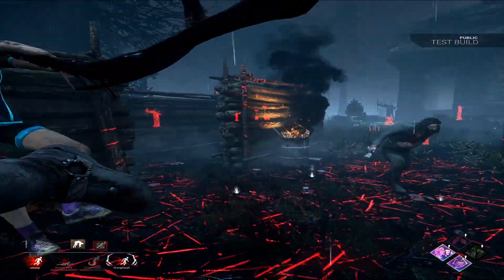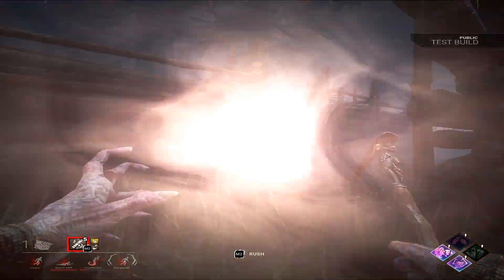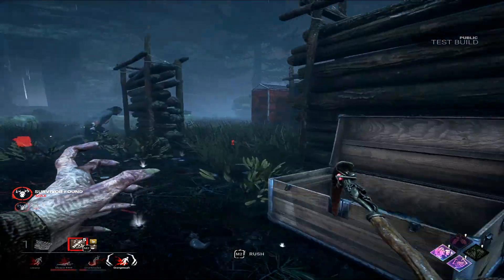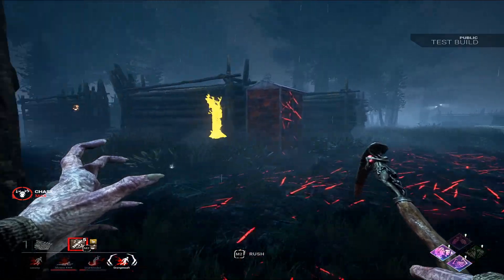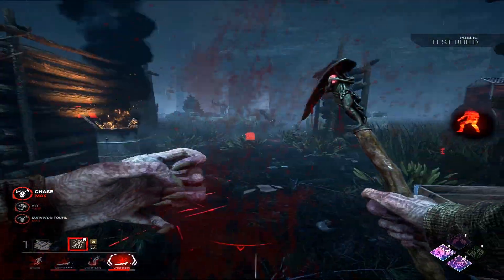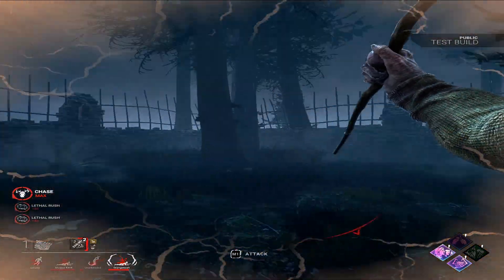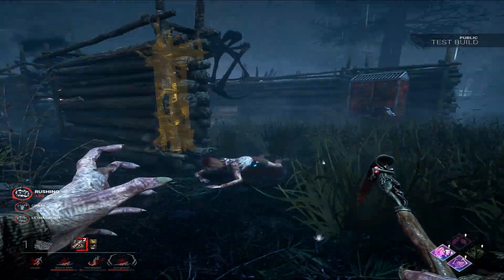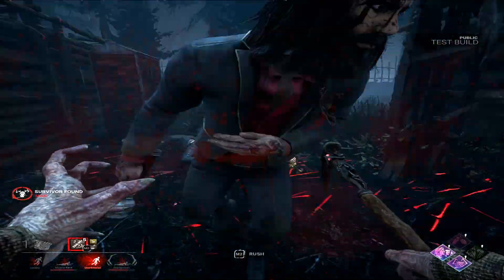I'm just gonna drop them. I have no clue what they're trying to do. There's a filler pallet in there — use it. Very nice. He's gonna go back to the hook. You should not have committed to that. These guys literally have no clue what they're doing. This guy doesn't realize I'm just gonna use my ability. I literally don't know what they're trying to do. This game is so good, dude.